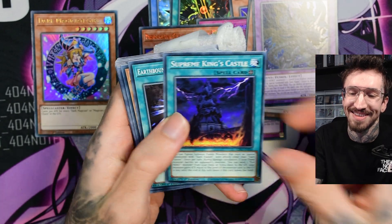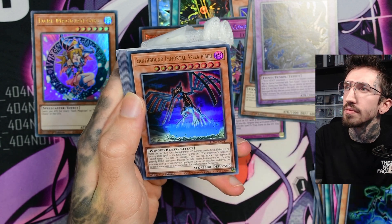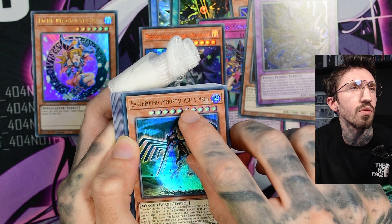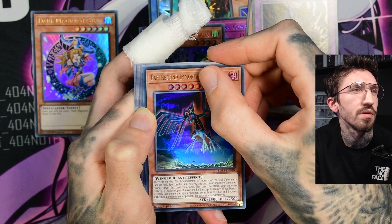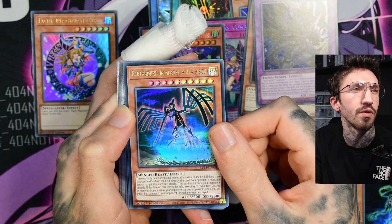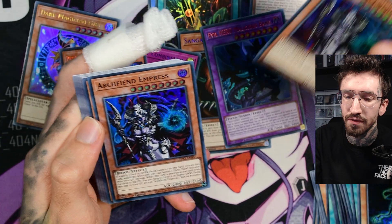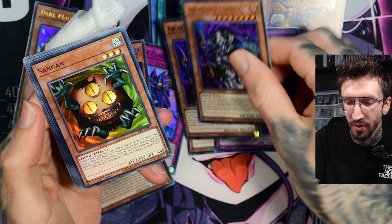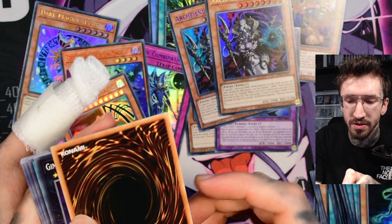I really wished for the Harpies Pet Dragon because it looks so cool. We have Earthbound Immortal — and there's something wrong with it: there's an extra letter or mark on it that's not supposed to be there. It looks like damage or a printing defect. We got what looks like a duplicate — and yes, we are getting duplicates, hooray. Maybe this is the reason nobody buys this product: besides the bad quality, you get duplicates over duplicates. What is this card stock?